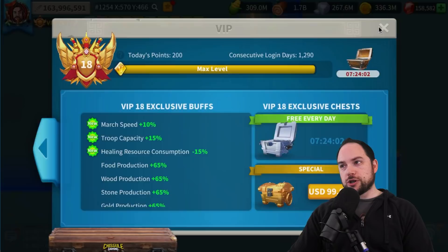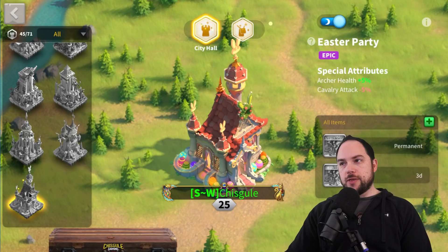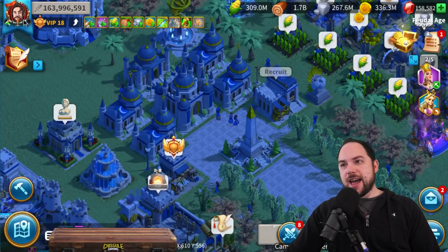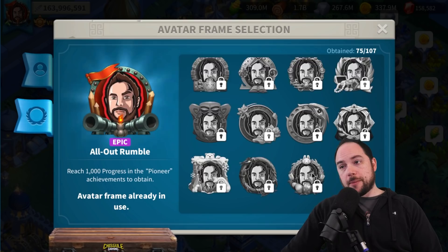A couple other things I want to show you quickly: if we get a look in your city and make our way over to the city hall, scrolling way down to the new city themes — the bunny city theme is here. 254 rejoices that the whole game is praising our rabbit overlord! There are also a couple other cosmetics for the avatar frame, but the only thing they added was this one set of cosmetics for the upcoming spring event, which should be about a week away and will also bring the 7k gem event.